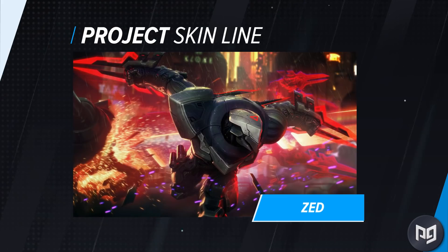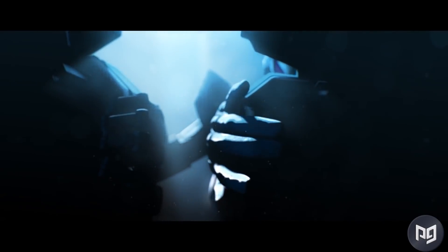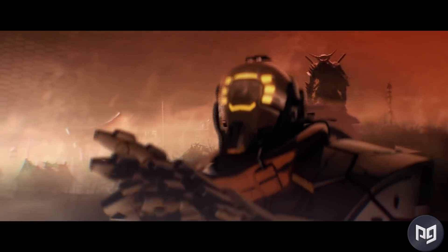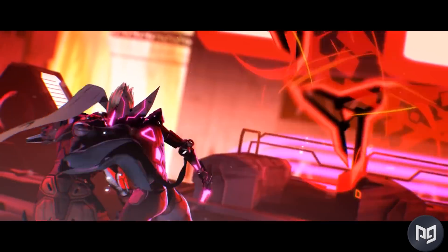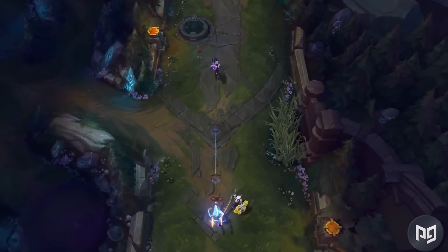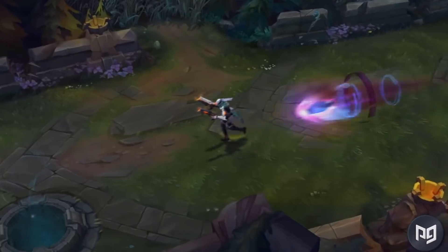More importantly, the Project skin line has an interesting story to go along with it. Master Yi was reborn into a new body, but what's going on outside doesn't make a lot of sense — there's good cyborgs, bad ones, and some that have no idea what's going on. New robots and cyborgs were made to fight against each other, and the world has a lot more to offer. Plus, Project had a pretty cool event with the first set of skins, featuring a small group of players fighting over neutral monsters. There's potential for fast game modes to come into Wild Rift.